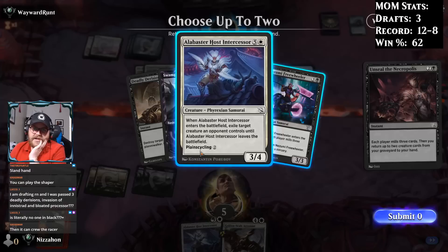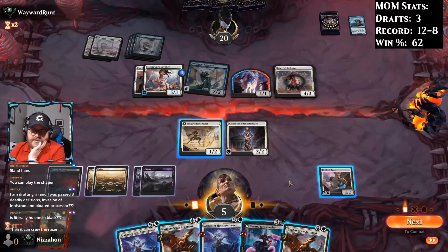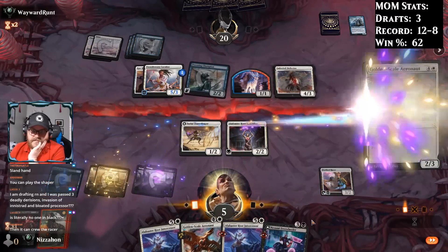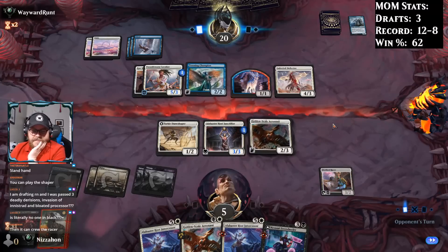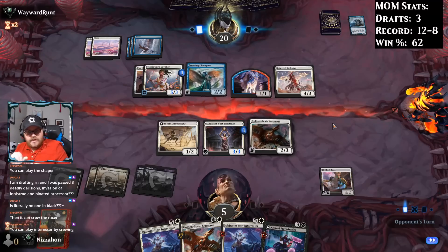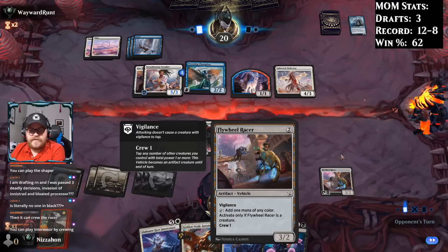I kind of feel like if I'm going to win, I'm going to have to hit a land and then play both Intercessors. I think I'm going to grab one of them and the Freewheeler. Well, that's not a land, but it's not bad. Put a counter on the lifelinker and end our turn. See if they play another knight here. I keep forgetting that I can crew and play the Intercessor — that's going to take some getting used to. This vehicle doesn't work with my brain.